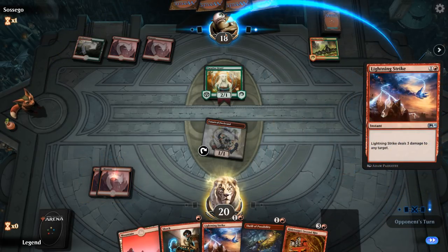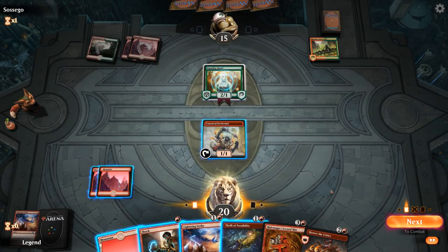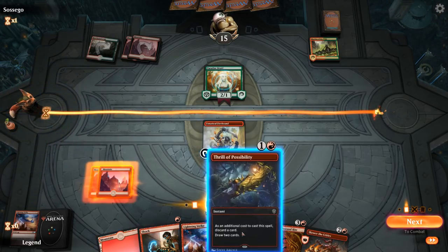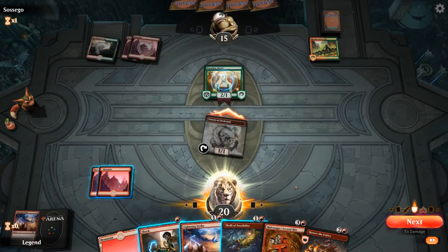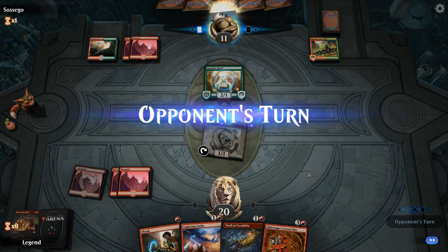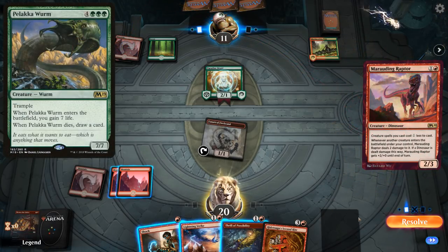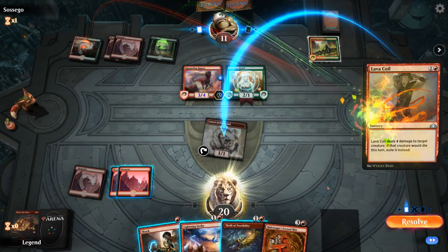We'll just go Lightning Strike to the face to maximize our chances of killing them next turn. If I attack with Firebrand, presumably they take it. I can Spectacle Skewer and then still cast Thrill, which would put them to 11. And then next turn we can sack Firebrand, put them to 10, and hopefully draw the fourth land for a Second Ride off Thrill. So let's do that. Hopefully no hasty Ilhargs into Pelakka Wurm — it's going to be Marauding Raptor instead, and Lava Coil on my Firebrand.